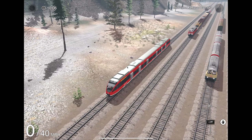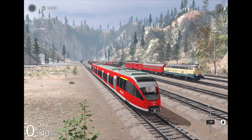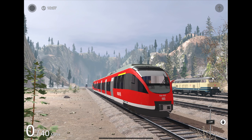First up here, sort of the star of the show of these German add-ons — this is the Class 644 Diesel Multiple Unit. This train is available in the PT Alpine Lake 1, 2, and 3 routes, as well as the PT Eiffel route. So if you get one of those four add-ons, you'll get this train. It's a pretty good-looking train, actually — not the best, but not the worst either.